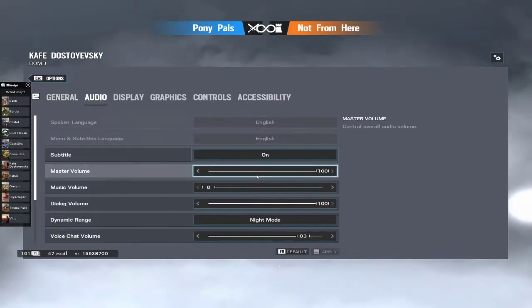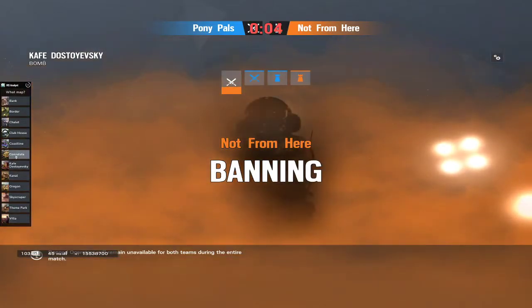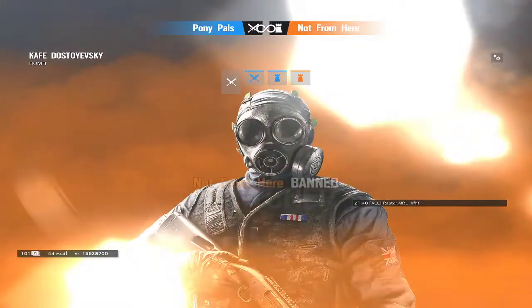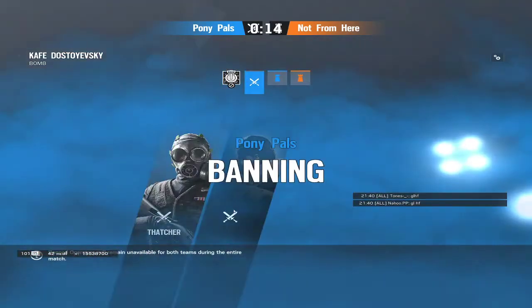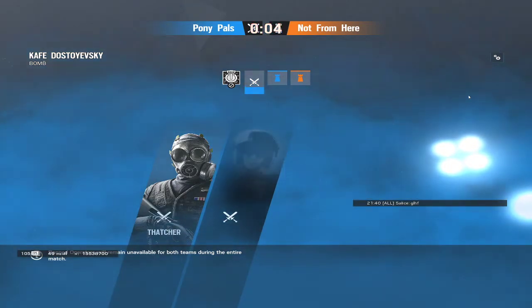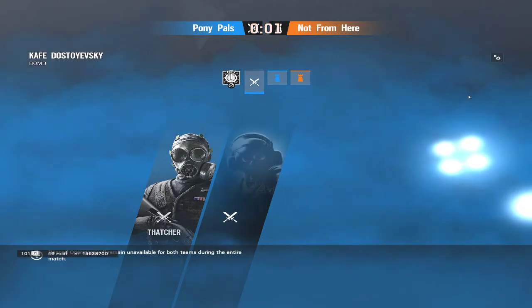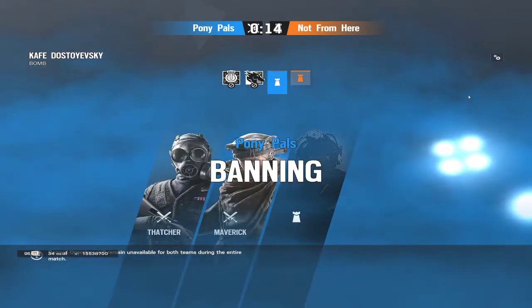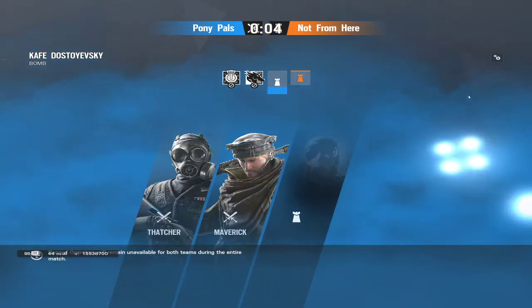This match is on Cafe. Cafe is a very defender-oriented map, and we're seeing that Not From Here is going to start on defense, so they will have the edge on that. Looking at bans, we've got a standard Thatcher ban to help keep walls up. Cafe is a very roam-oriented map, and considering how large the sites are, it's going to be hard to work and clear players fast.